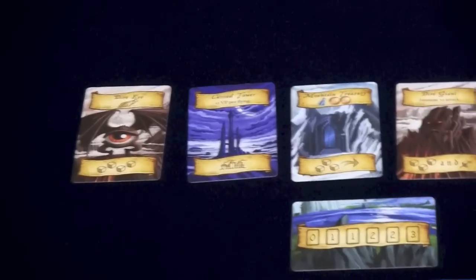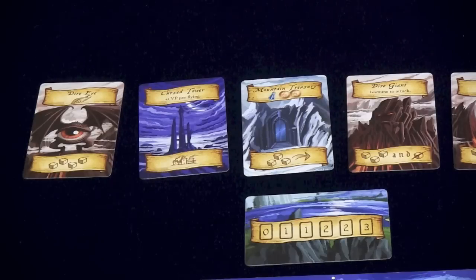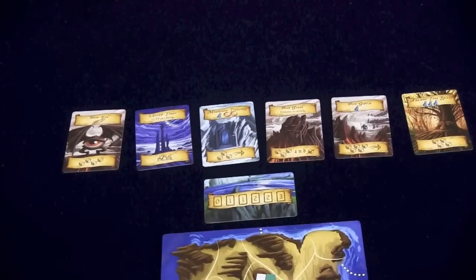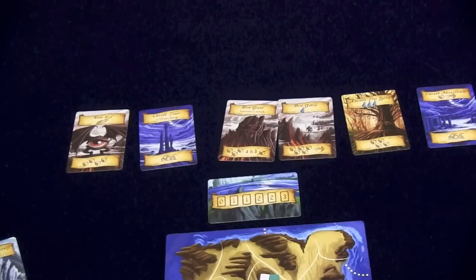You can always take the leftmost card for free, but if you want to take another card, for example, you need to pay two coins. And once a card is taken, all the rest of the cards slide down and a new card is drawn to put in that spot.